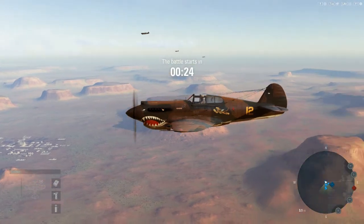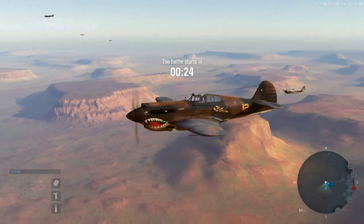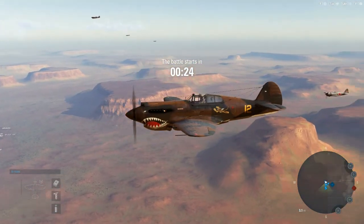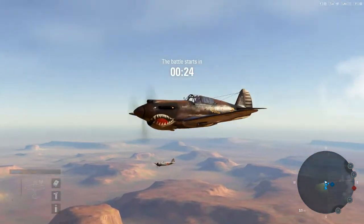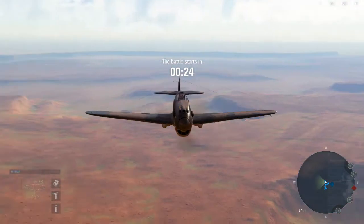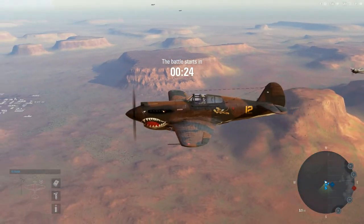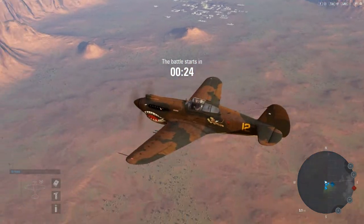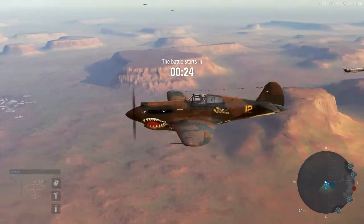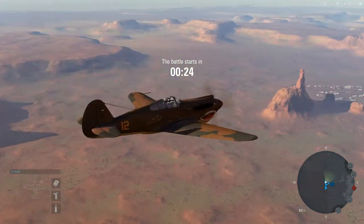One nice little detail I like is the Japanese flags on the side there - that's what's used for plane markers. If I recall, I wasn't wild about this, because I actually had to pay for the camo and the shark mouth. It would have been nice if the plane had come stock like this.